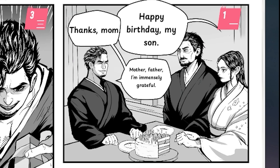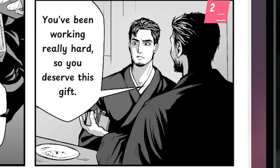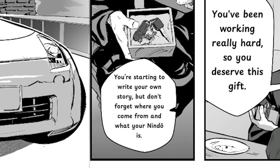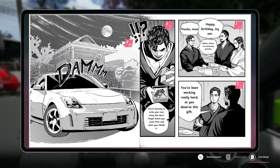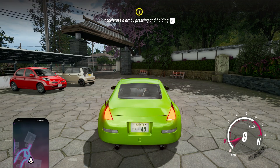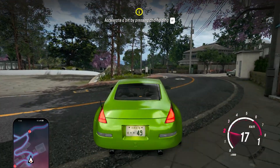Happy birthday, my son! Thanks, Mom. Mother, Father — I'm immensely grateful. You've been working really hard, so you deserve this gift. You're starting to write your own story — but don't forget where you come from and what your nindo is. And we got a Nissan 350Z, though it won't be called that in the game because we have unlicensed cars. This is our 350Z — here we go, our first drive.